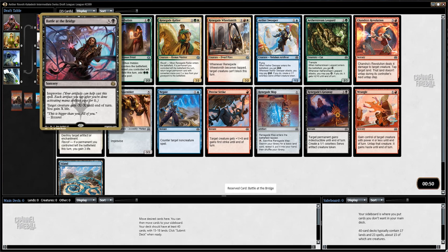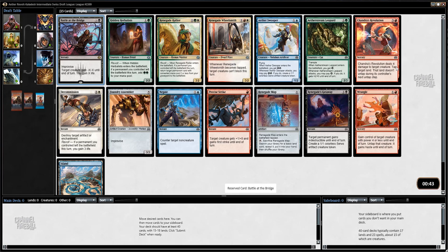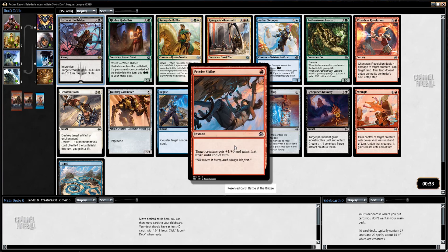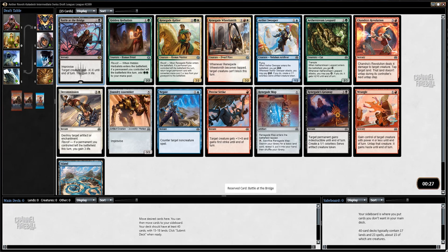This card is also just very splashable. I like this card a lot, the Leopard is very good, Shonda's Revolution is obviously solid removal. Precise Strike is better than I thought it was going to be — it's still not great but it's definitely very playable. I like Renegade Map too; it's a very easy revolt enabler and it also gives you something to improvise with. But I'm definitely taking the Battle at the Bridge here.